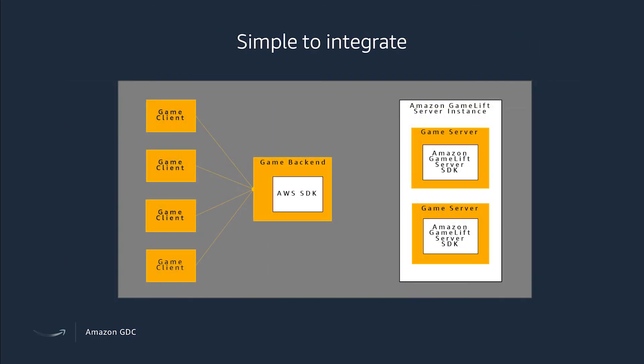And it's actually very simple to integrate. With your game client, just integrating the AWS SDK for your back end, it allows you to work with GameLift and your game server to actually launch off multiple instances to do the scaling.